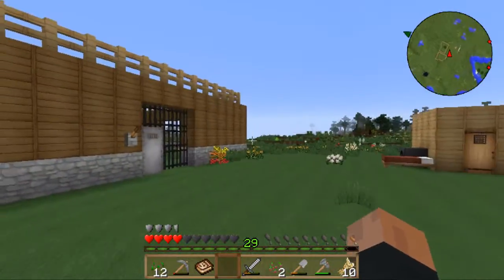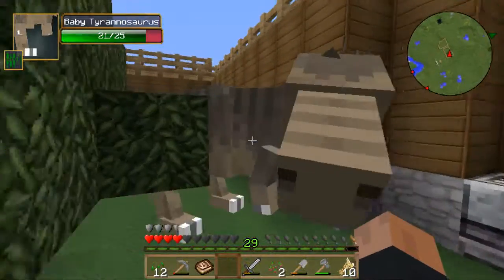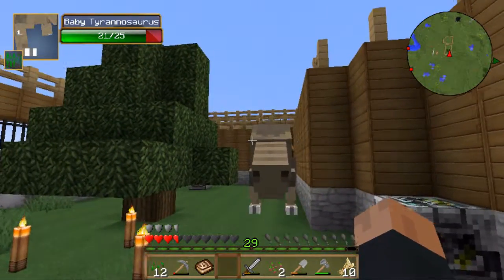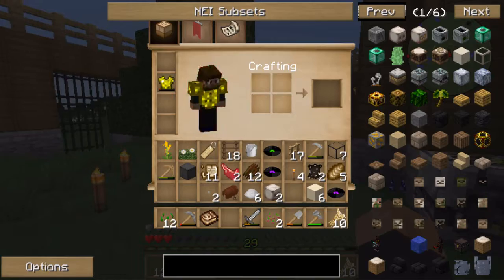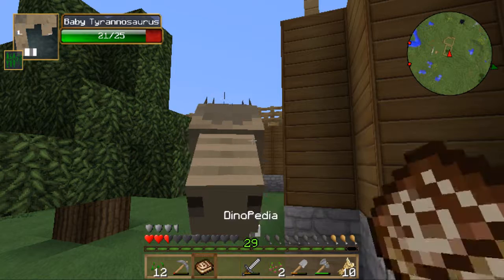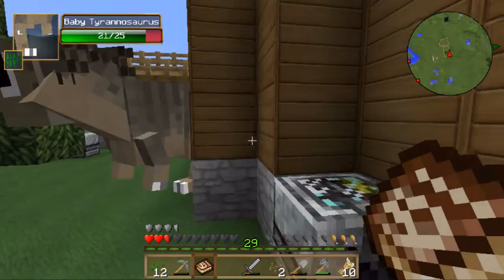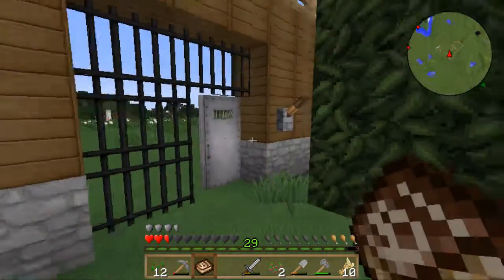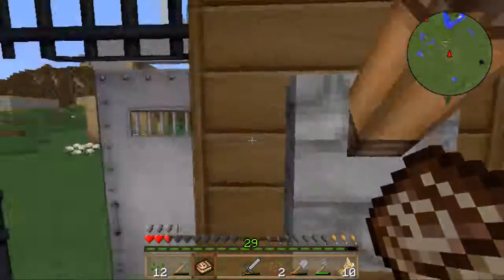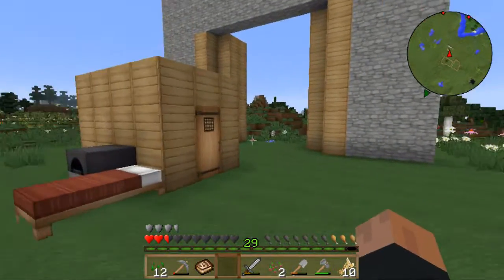Now we also need to check up on Rexy. And comment down below what you guys think the name of the Stegosaurus should be. Oh my god, he's gone huge! It's my hunger. There you go. Oh my god, he's really cool. So he's been three days old already. His food is decent — he's eaten some of his wheat, and he's eaten a lot of his meat. So we need to go farm some more cows to feed him and all that.